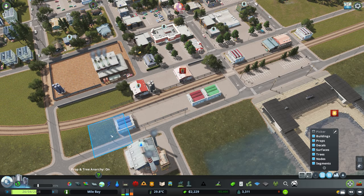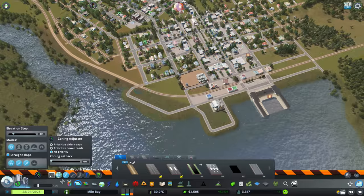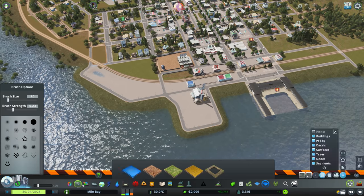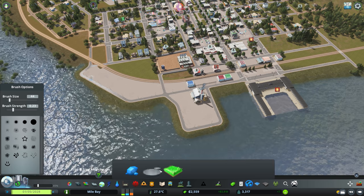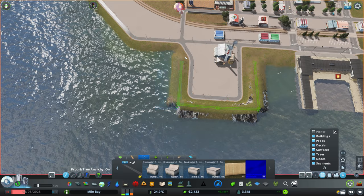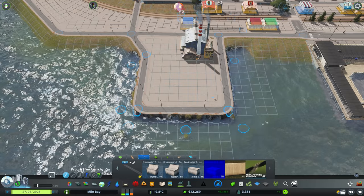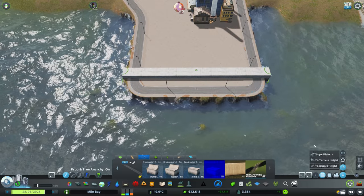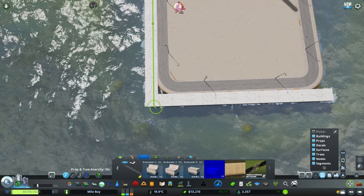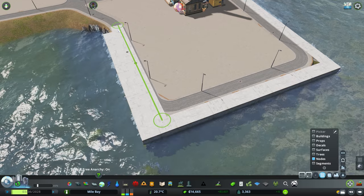For the last part of this time-lapse I want to come back over to this town and work on the waterfront where I'm considering putting my fishing industry — probably over here. I'm doing some things with the Surface Painter just making it a little more concrete-y, which is probably a little too much, but that's how industrial waterfronts look. Eventually when we have a downtown around here, I can see this being turned into public space — maybe tennis courts and parkland. Don't get too attached to anything in this series because everything is subject to change.